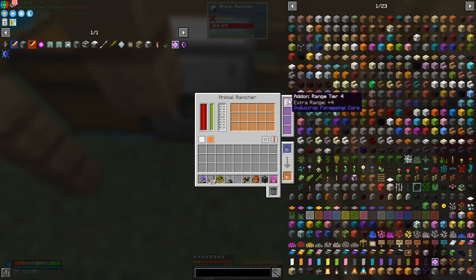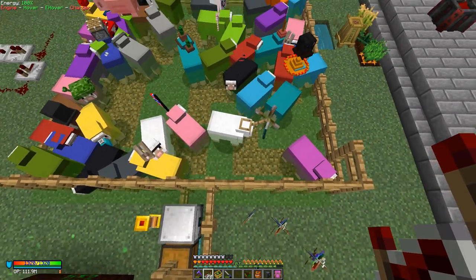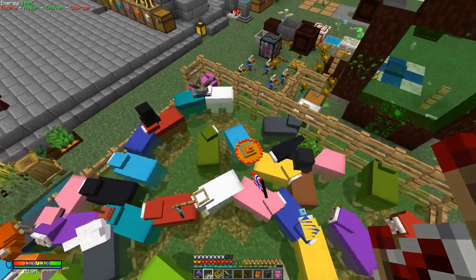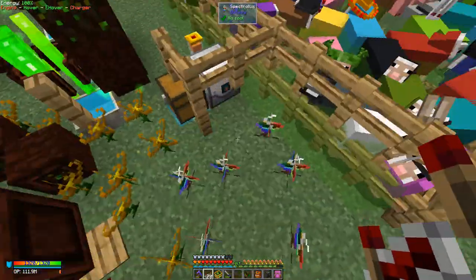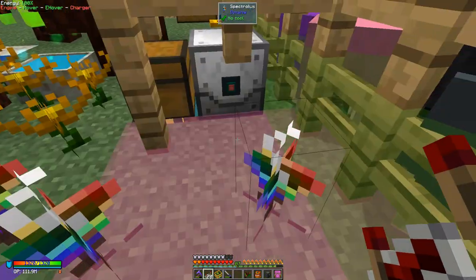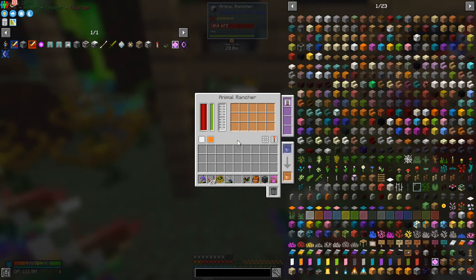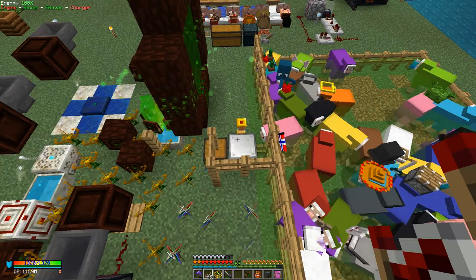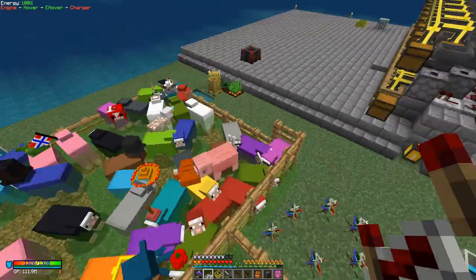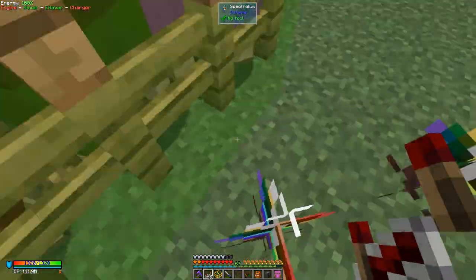Here I've got an animal rancher with a tier four upgrade. The working area — we can have a look — is set one block back so it covers the whole of this area. As you can hear the sheep are basically doing their thing. The animal rancher is set to pulse mode, and I've got a timer running every 10 seconds. Every time it runs it starts shearing sheep.